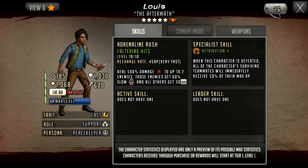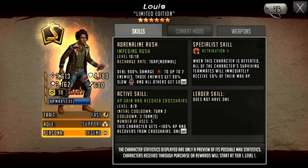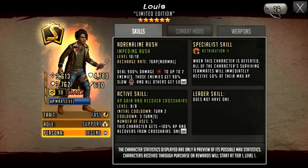This is what he looks like as a 5-star, and this is what he looks like as a 6-star and an S-class in terms of his visuals. As you can see, he looks a lot like he did in Season 4 with the jacket — a very memorable jacket for Louis. He hasn't yet used the weapon from Season 4, which was like a chair leg. I do really want a character to come out where he's got the chair leg; that would be really hilarious.